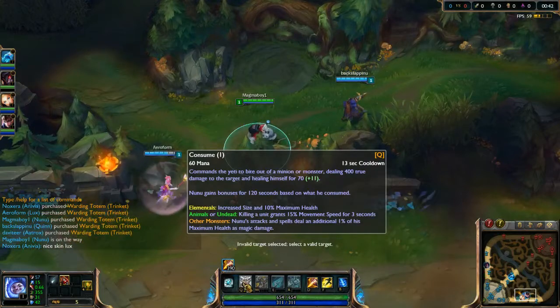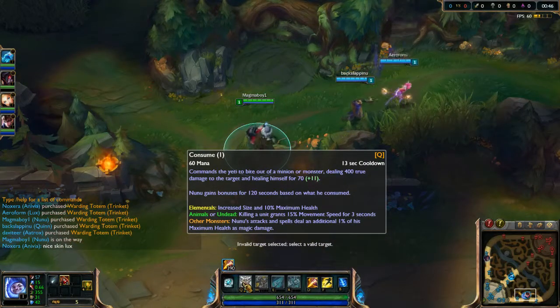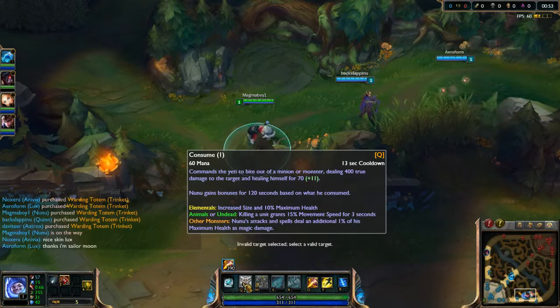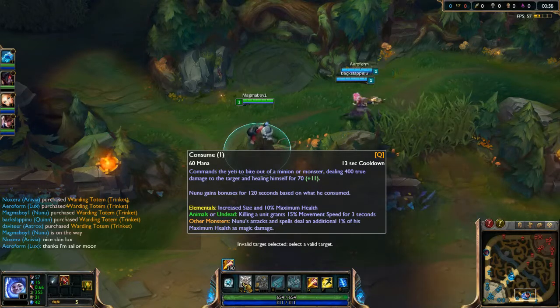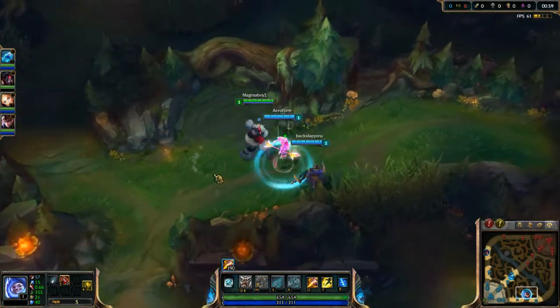I don't know what elementals is — this is kind of new for him. Increased size and maximum health. Animals are undead. Killing them grants 15 minutes of movement speed for 3 seconds. Nunu's attack spell deals damage with 1% of his health in magic damage. So this is basically what he gets — the bonus is what he gets when he uses Consume.